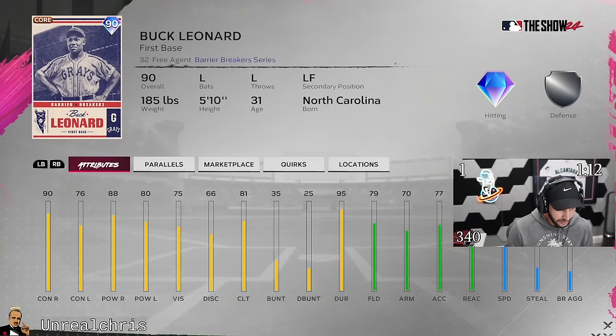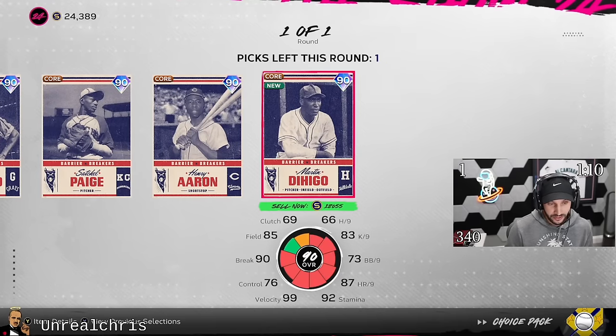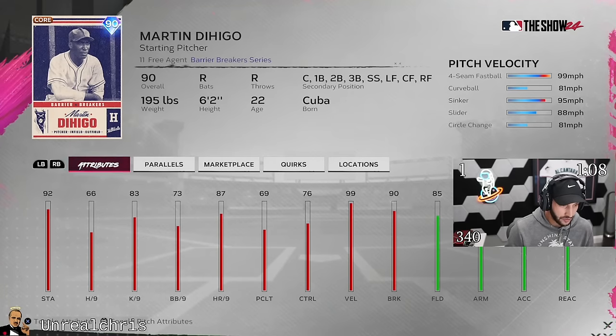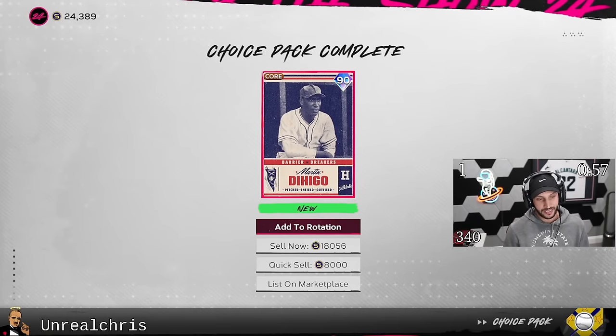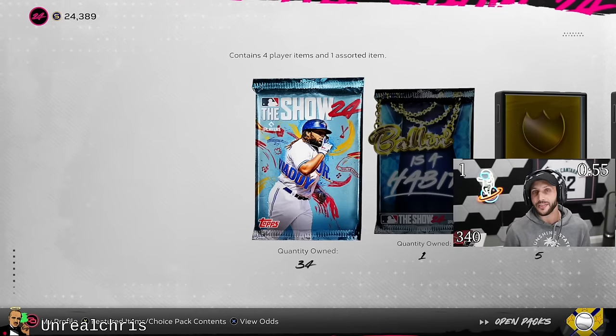For the barrier breaker pack, I think a lot of them are good. I think Gibson's solid, Jackie Robinson solid, Tony Stone has really really good stats — that's a great card for a 90 overall. But I think the best card is Dehigo. He's a two-way player, but as a hitter — 76, 79 contact, high nineties power, 81 clutch, 85 fielding, 83 speed. You can't beat that. So we're going to go Dehigo. And now we got 35 packs.